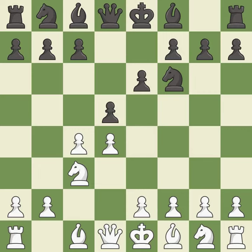This is an equal trade. xd5 recaptures the pawn, controls the e4 and c4 squares, and allows the light-squared bishop to develop. Bg5 develops the bishop and pins the knight on f6 — the knight cannot move without losing the queen.